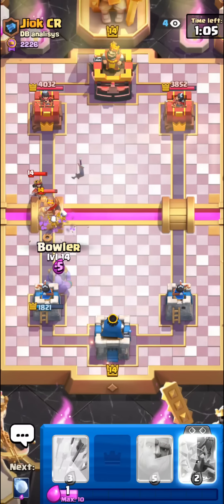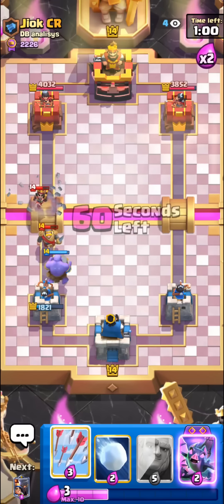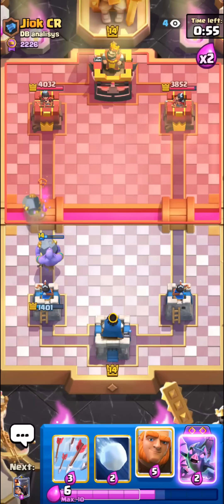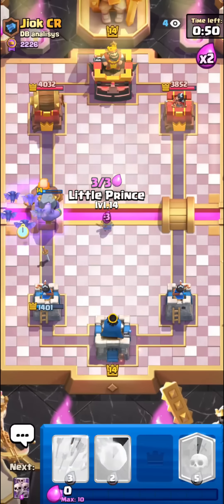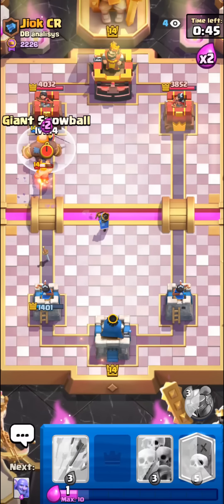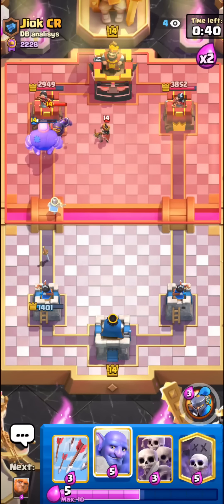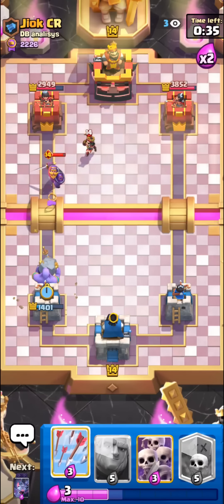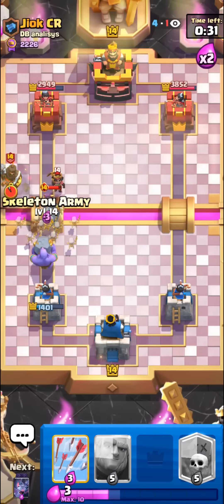I'll go for the Bowler, we're okay here but our tower is not okay. We do have Evo Bats - oh yes, Lightning! I think he's gonna have a Rage too though. I'll just go in here anyway and hopefully he doesn't rage the Bats - oh it's Arrows, even worse actually. At least a few punches. I don't want an ability here because it's not gonna do much. Bowler should kind of clean up. He can Scarmy too.